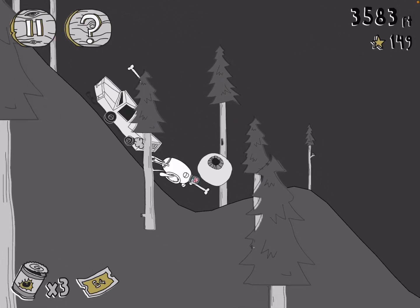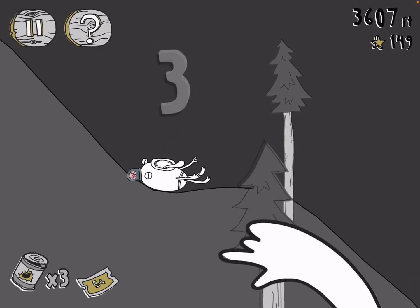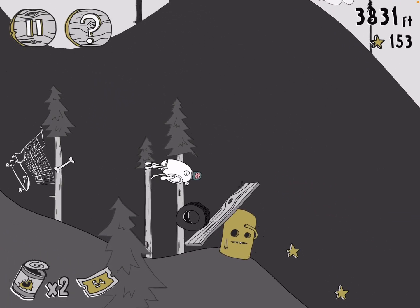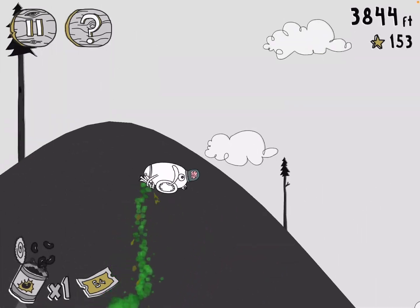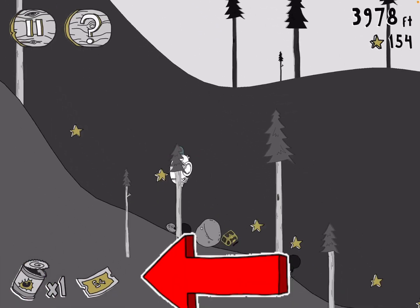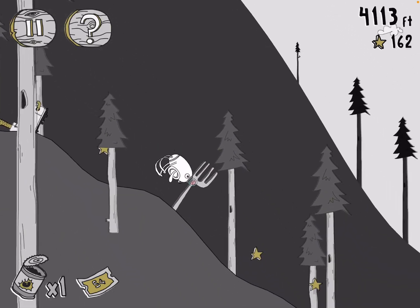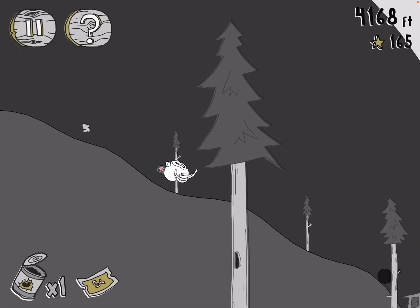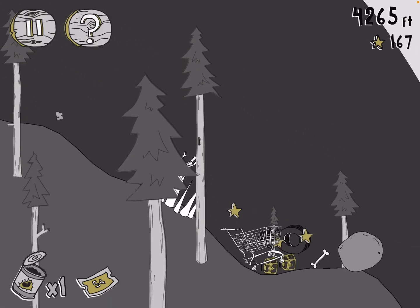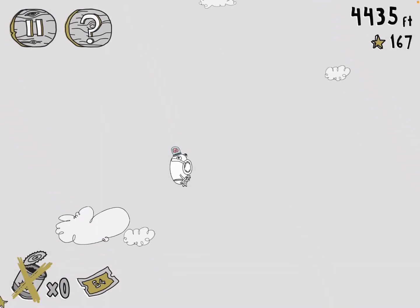Some people have made it like 300,000 feet — their stats are probably maxed out. You also have a golden ticket you can collect. That thing next to the can of beans will save you — you spin a wheel and most of the things on the wheel will save you, not everything though.